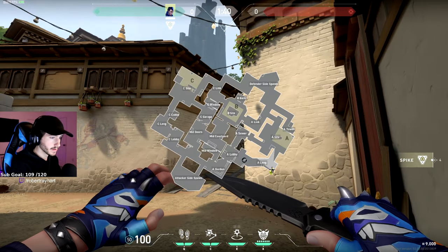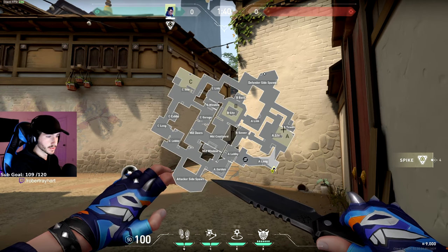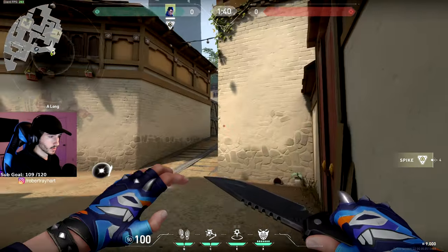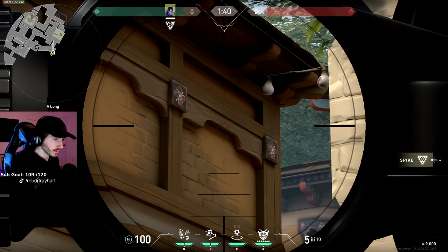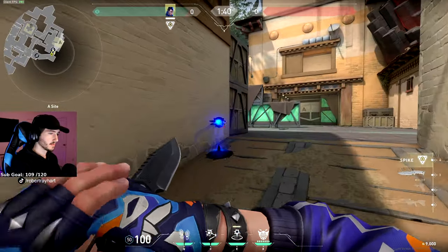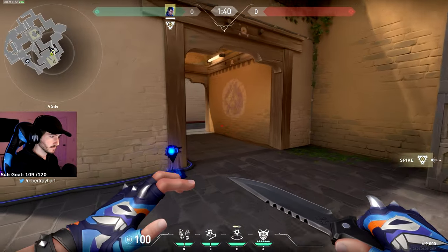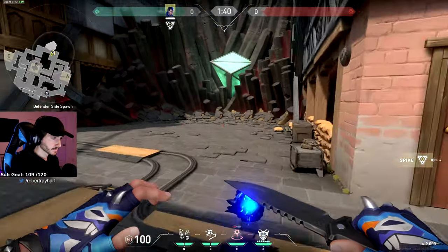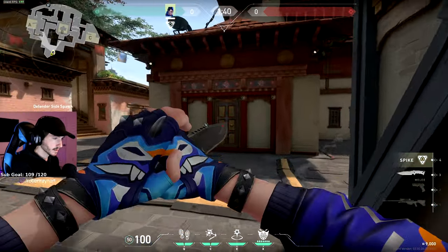This next one is going to get you from this corner here all the way into CT spawn, and it's really good if you guys are doing a hard A push and you want to catch the people rotating from C off guard. Just get in this corner here and on the wall right where it starts to arch up, right in the middle of the arch, just throw your teleporter out. It's going to go through site all the way into their spawn, and now you're right here ready to catch the rotators.